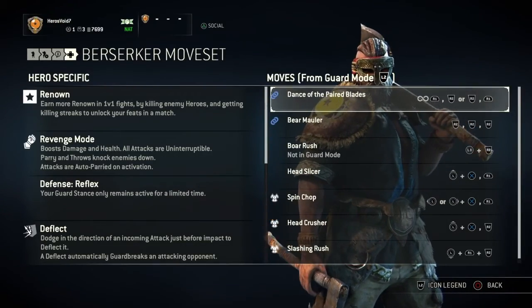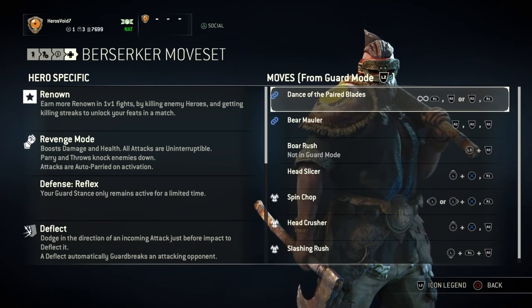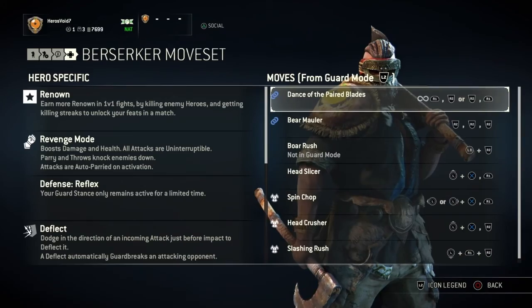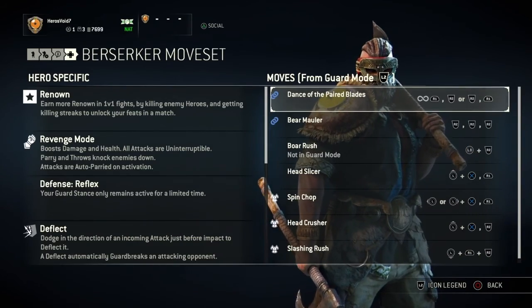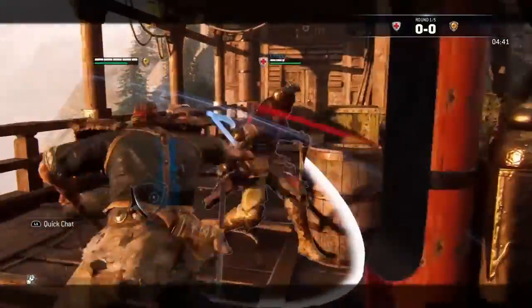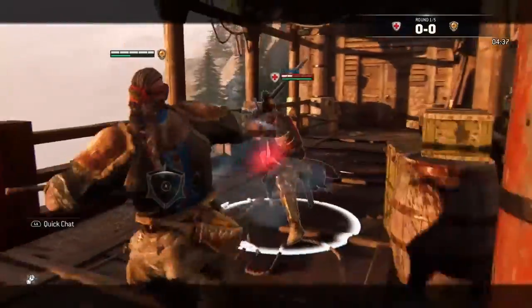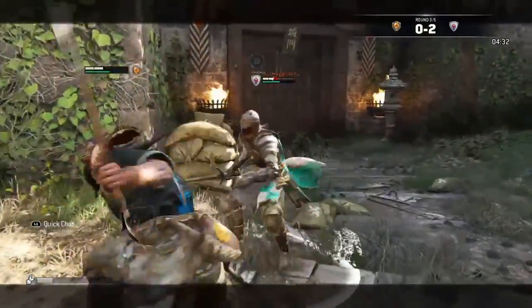We're going to cover the most important combo the Viking has first, which is the Dance of the Paired Blades, which is his infinite combo. Now it's your preference whether you'd like to start with the light or the heavy attack, and it doesn't really matter. Either way, you just have to keep the sequence going with light and heavy attacks and keep switching it up. Keep switching your sides, that way your opponent gets confused and they feel pressured, causing them to make mistakes that will ultimately end them.